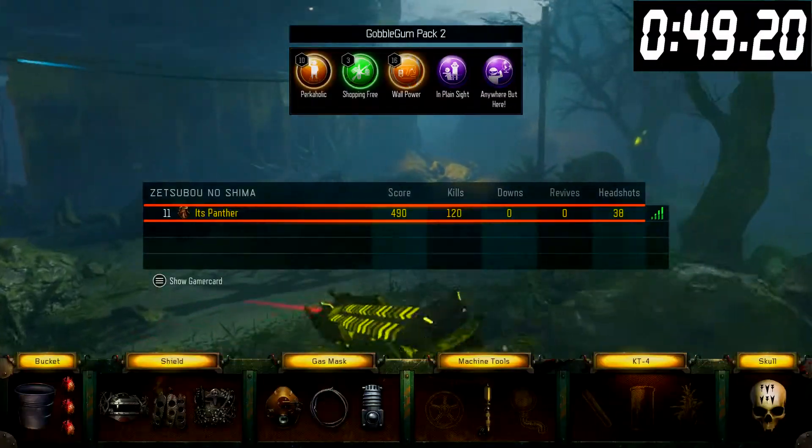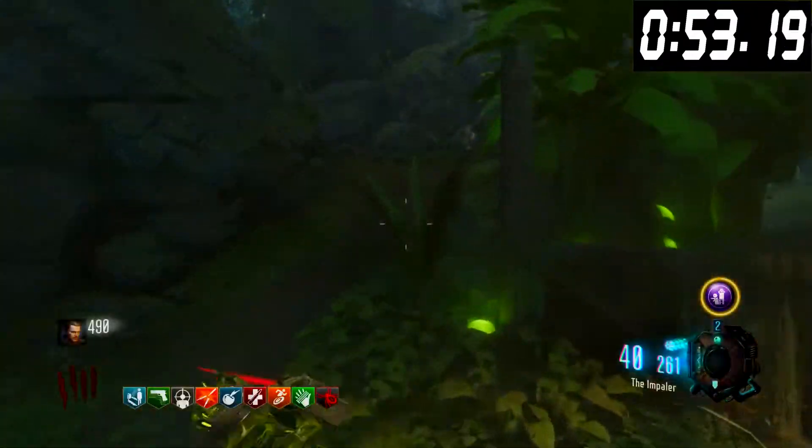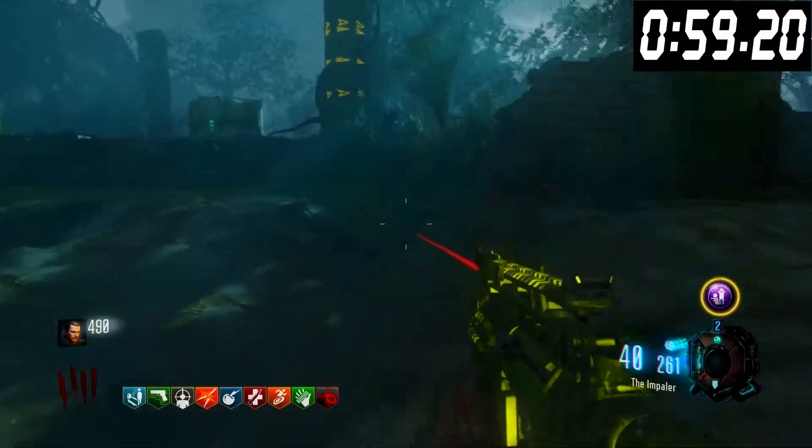The easter egg process is okay — it's straightforward and makes sense, but it's just kind of boring. The end cutscene, though, hits you pretty hard in the feels. The Skull of Nan Sapwe is probably the best specialist of all time. Overall, I'd give it a 7.5 out of 10.